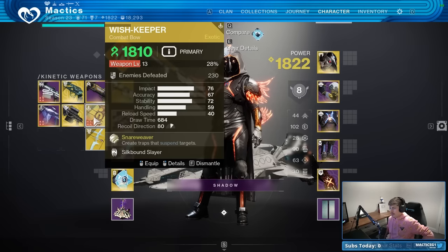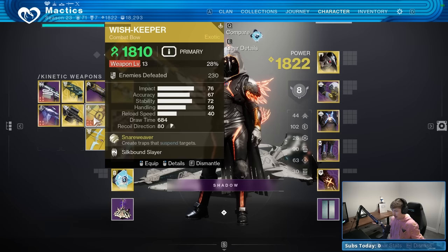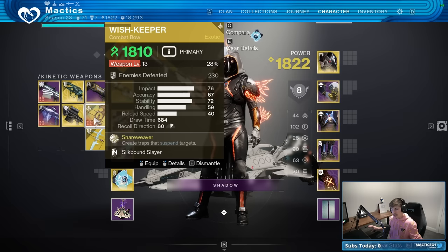Hello and welcome to the guide on how to get the brand new Wishkeeper Exotic Bow as efficiently and easily as possible as a solo player. You do not need any teammates for this, you don't need LFG, and you can do this on your own time. It'll take you about 15 to maybe 20 minutes max to get through super quickly and super easily.